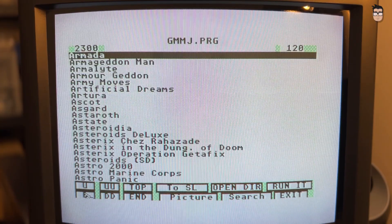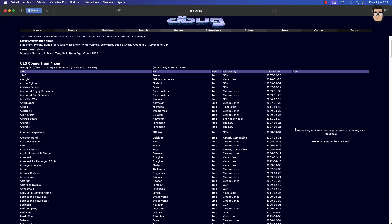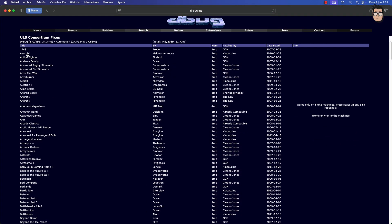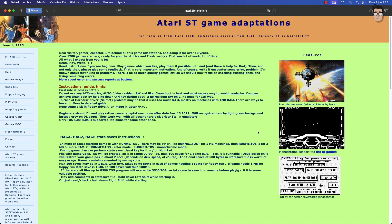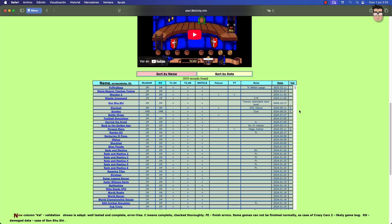That's why upgrading to the full 4 megabytes of RAM is highly recommended. You can find some of these adapted games on the website of the debug group, or others made possible thanks to the excellent work of Peter Pitari, who has also developed a highly efficient ACSI driver.